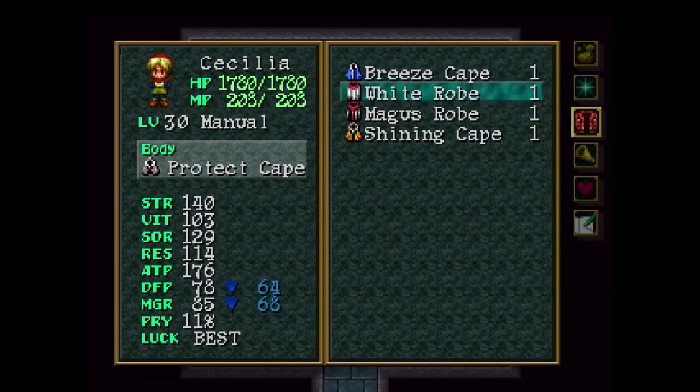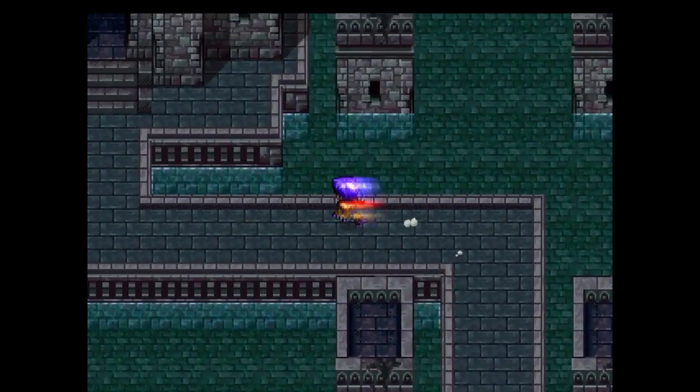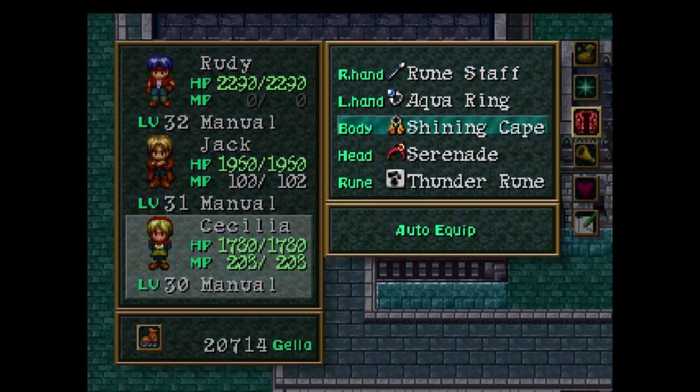And you'll get yourselves a Shining Cape. If you use this as a mystic, what will happen is it will actually flash the enemies, at which point they will reduce their parry rate, if of course they're susceptible to it. Otherwise, it's a good defensive cape for Cecilia.